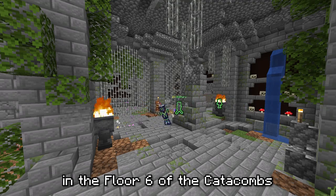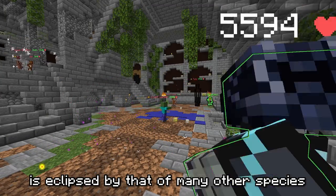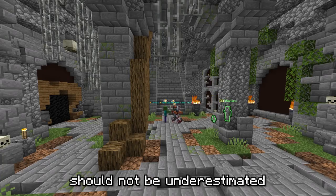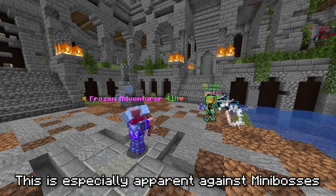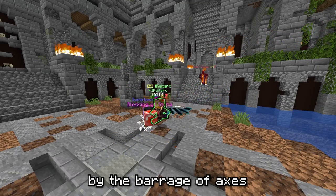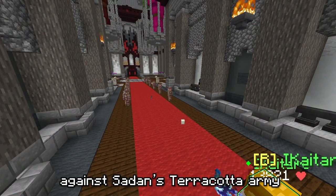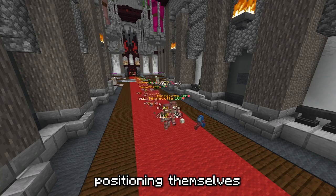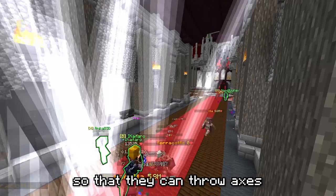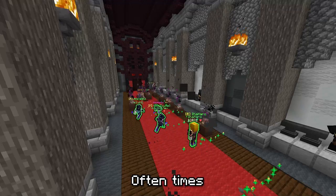They can often be seen on floor 6 of the catacombs. While their clearing potential is eclipsed by that of many other species, their single target damage output should not be underestimated. This is especially apparent against mini-bosses, who are quickly shredded to pieces by the barrage of axes. They employ a particularly interesting strategy against Sadan's terracotta army, positioning themselves a few meters in front of them so that they can throw axes which pierce their entire army at once.